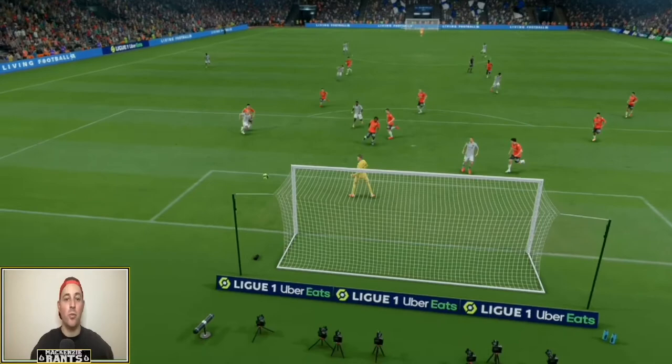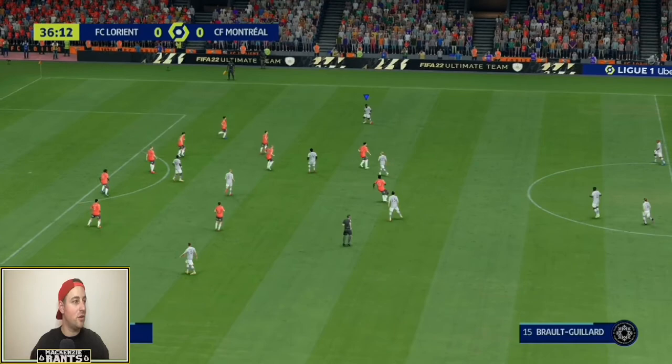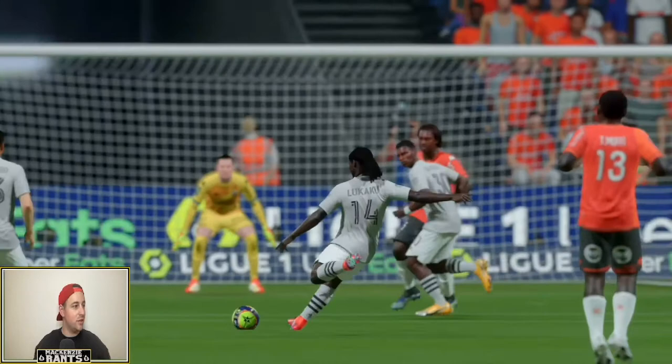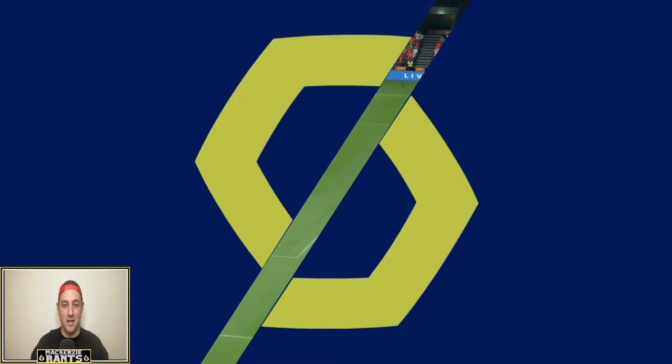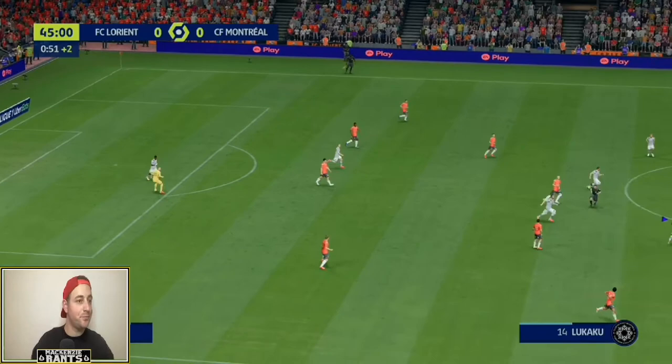If we can just hit the target we might be leading 1-0. The way their formation is set up, all three central defenders just drop back and it's like the sea parting for CF Montreal. Montreal on the attack again — Lukaku on his left — and it just rattles the bar! Look at the goalie's reaction — it was supposed to go in. We're getting closer and closer, and at least we know Lukaku can hit it with his left foot. Kyoto could be through again but the keeper just beats him to the ball.